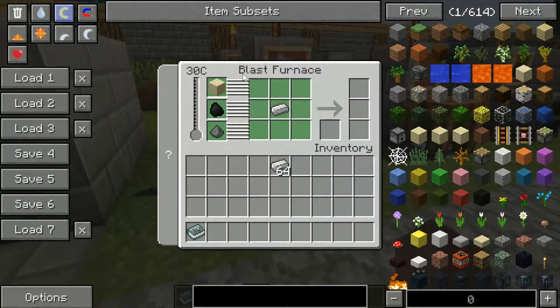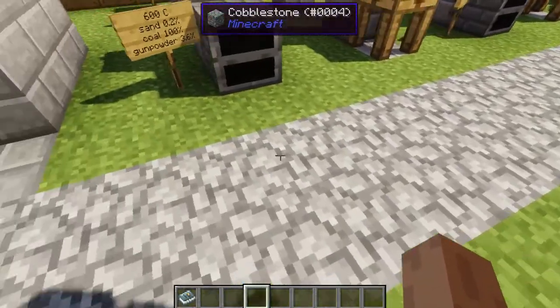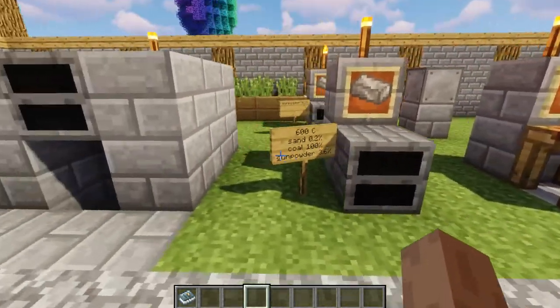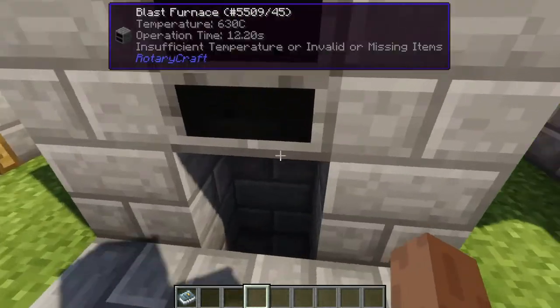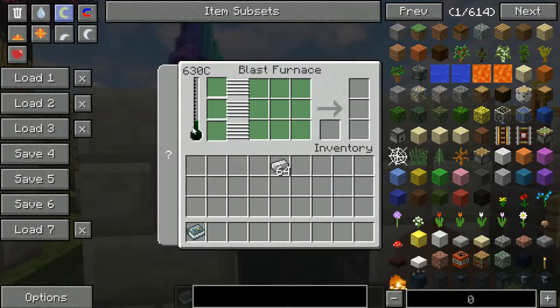This thing does not take a fuel like a furnace does — it needs to be heated up. You can see there's a temperature gauge showing 30 degrees Celsius, which is just the temperature of the plains biome I'm in. To craft steel, it must be at least 600 degrees Celsius. You can heat it with fire or lava, but lava is the only thing that will get it hot enough. With lava, we're at 630°C because the biome temperature is also added on.